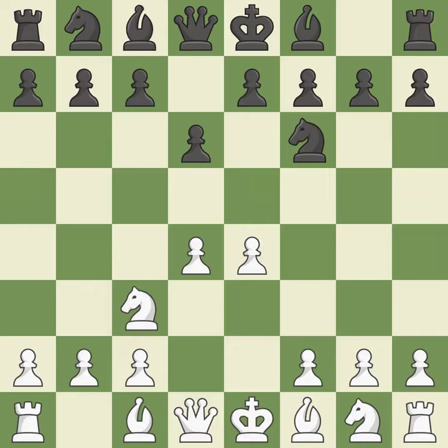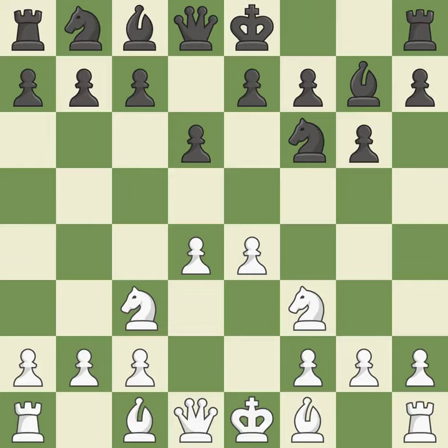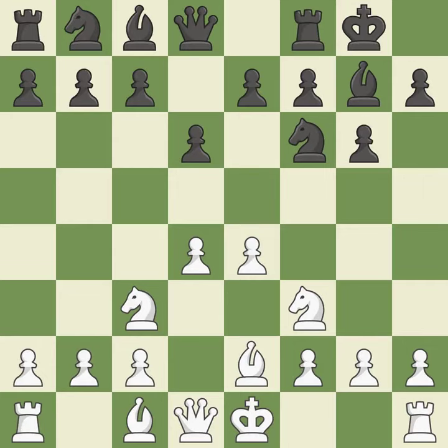Nc3 defends the e4 pawn. G6 prepares to fianchetto the dark-squared bishop on g7, where it will sit on the long diagonal. Nf3 controls the e5 square, advances the knight toward the center, and helps the d4 pawn. The fianchetto move Bg7 places the bishop on the long diagonal. Be2 develops the bishop, supports the knight on f3, and prepares castling. Castling gets the king out of the center and activates the rook.